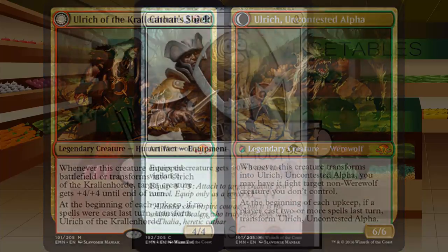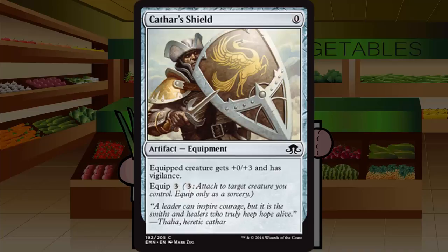Moving to artifacts: Cathar's Shield is a zero-mana equipment at common. Equipped creature gets +0/+3 and vigilance; equip costs three. It is not a free card — it costs a slot in your deck and you'll draw it instead of something useful. Plus zero, plus three and vigilance for a three-equip cost is in no way worth it. Don't let the zero cost fool you — this is a bad card. Grade: D minus.